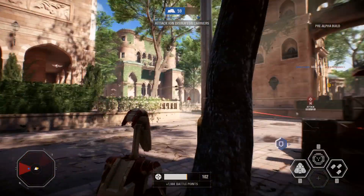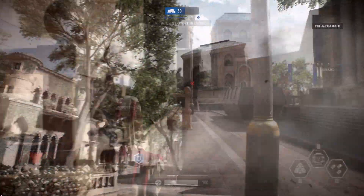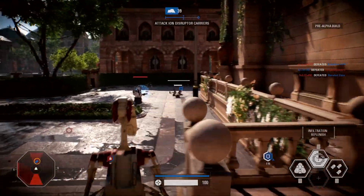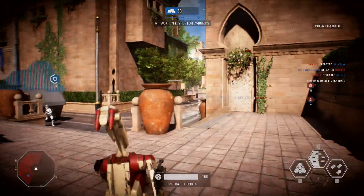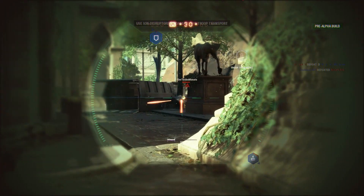In regards to the specialist class in general, I think the second ability — the infiltration blaster — is pretty good, as it's a nice thing to swap to whenever you're getting close to someone and don't want to no-scope them with the sniper. However I think the trip mine doesn't really fit, as I've said in other videos, so I hope they swap it out for something more sniper-oriented to bring the specialist up to the same level as the other classes.